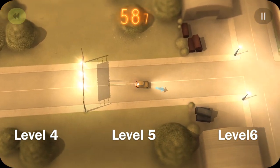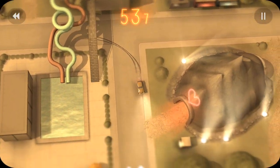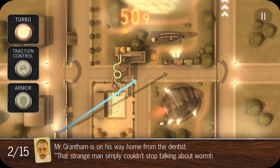We're starting here on level 4 with 60 seconds. We're going to use turbo and come through here, make a hard turn right there, and go straight through. With our next car, we're also going to use turbo. It looks like a little bus.